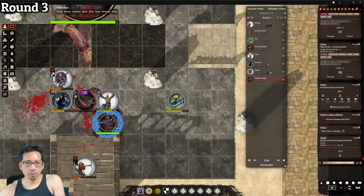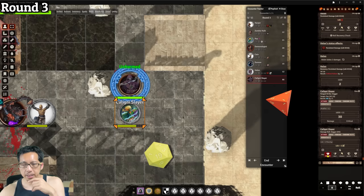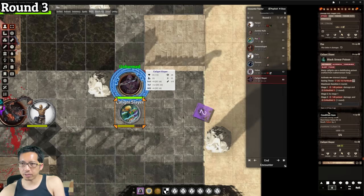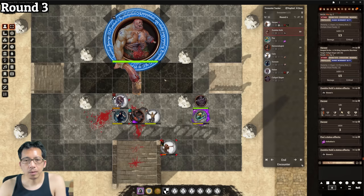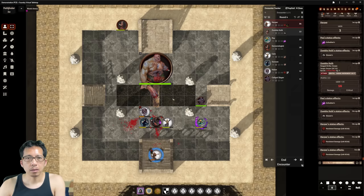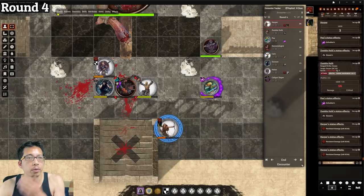The Caligni Slayer moves to attack P with its poisoned dagger and hits. P must make a Fortitude save against black smear poison — failing, she takes 1d6 poison damage and becomes Enfeebled 1, penalizing strength-based rolls. The zombie hulk picks up another corpse and throws it at Harper — rolling a natural 1 and missing. Round 4 begins.